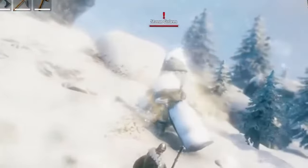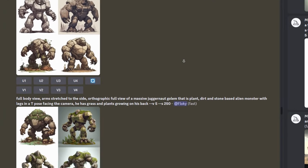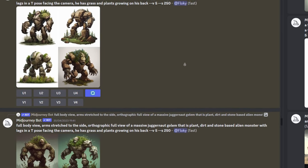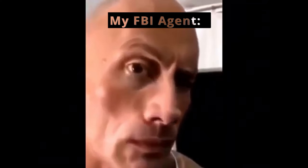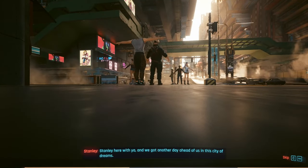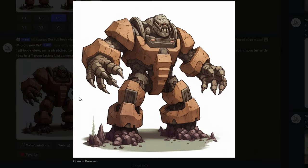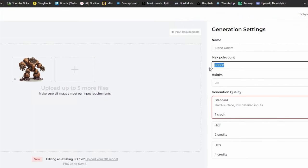For the new enemy, I had the idea of a stone golem. Just like the first time, I asked Midjourney to generate some images of stone golems. However, getting a full body front view of the character out of Midjourney feels harder than hacking into NASA. It's really important to get a full body frontal view of the character if we want Kadim to generate a good 3D model. Eventually I did get what I wanted and fed the image to Kadim. I also wanted Kadim to generate something a bit more on the low poly side, so I lowered the poly count.